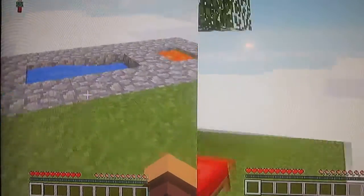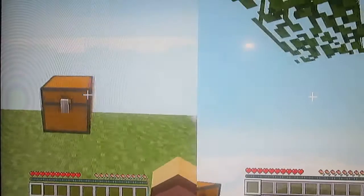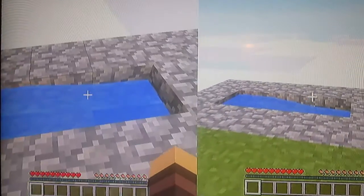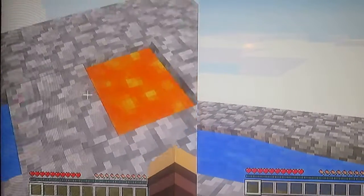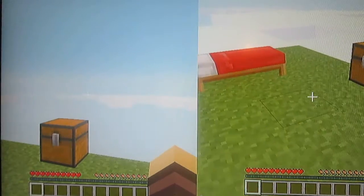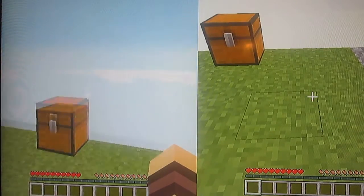On the Skyblock, we're going to be doing a series of challenges, and all we start out with is a bed, a tree, a chest with a mystery item or items, and a cobblestone generator made with lava and water. Our first challenge on the Skyblock is to build a house. Sounds simple enough, but we're going to have to get a bunch of materials for it.